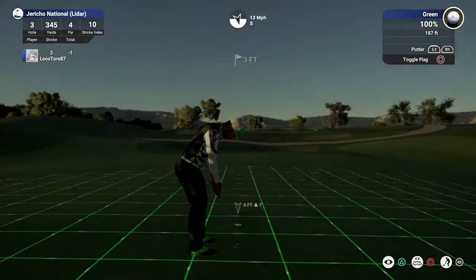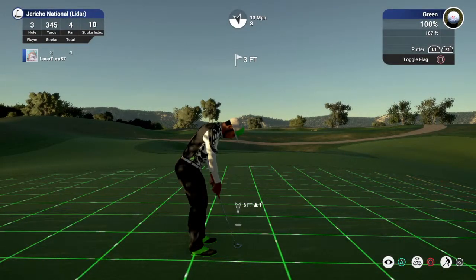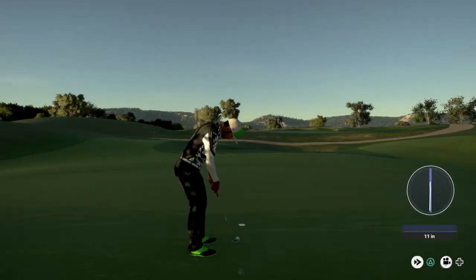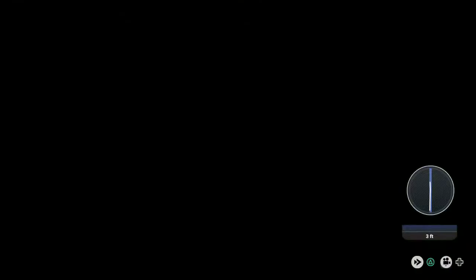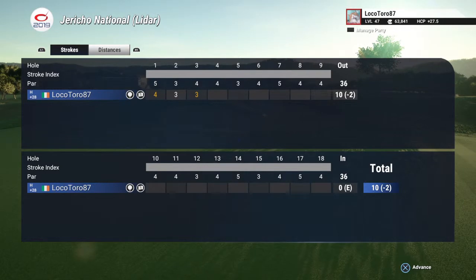Three feet to the hole here. Way to slide that putt in there for the birdie. And after that hole you'll bring your score down to two under.